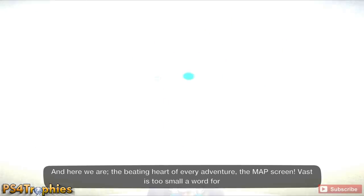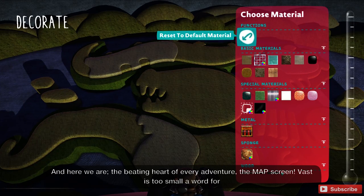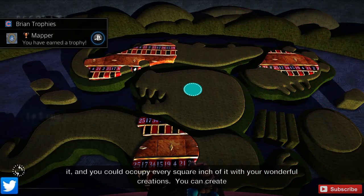Once you're here, we're going to earn the Mapper trophy by decorating the world. Do that by pressing in R3, then choose a layer and then choose a material and you'll get the Mapper trophy. That's all you need to do as far as decorating.